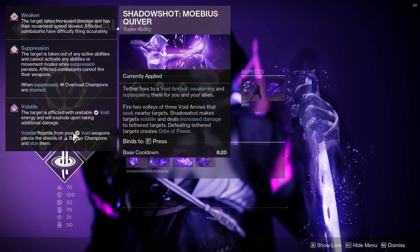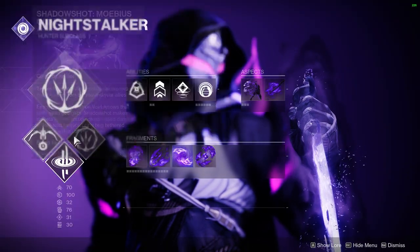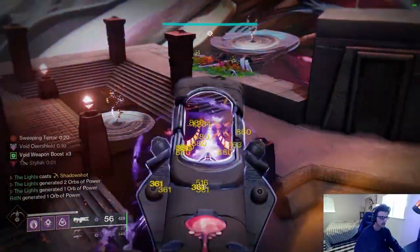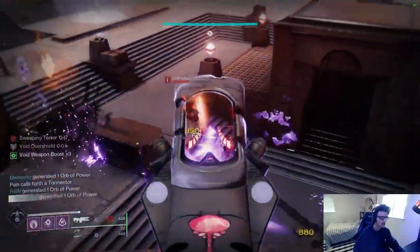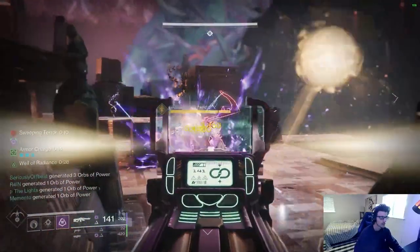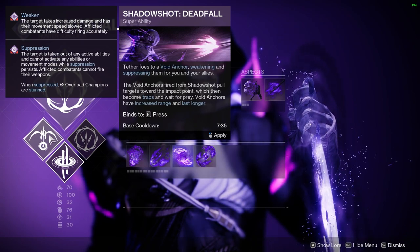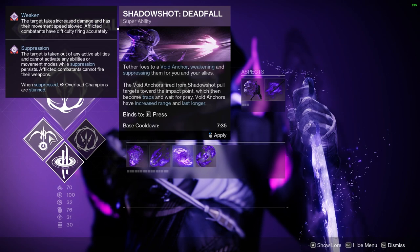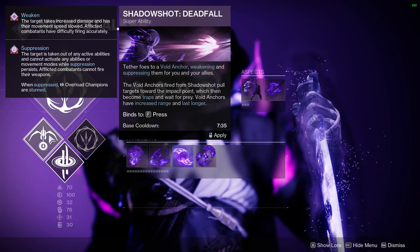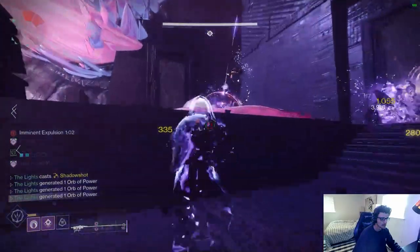For supers, we've currently got three to choose from with two different versions of Shadow Shot — two different versions of the Void Bow. More specifically, they are Deadfall and Mobius Quiver. Arrows from either super will stick to hard surfaces and persist, tethering enemies together so they share damage, take 30% additional damage from all sources — the highest debuff in the game — suppress them, make them volatile, and each tethered enemy killed will spawn an orb of power for your allies. Deadfall shoots a single arrow that pulls in enemies when it tethers and covers a much larger area for 12 seconds. Mobius Quiver shoots two volleys of three arrows each, dealing significant damage, producing anchors that tether for 6 seconds.